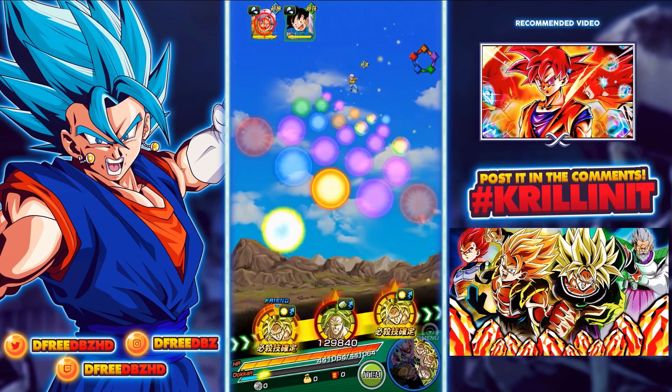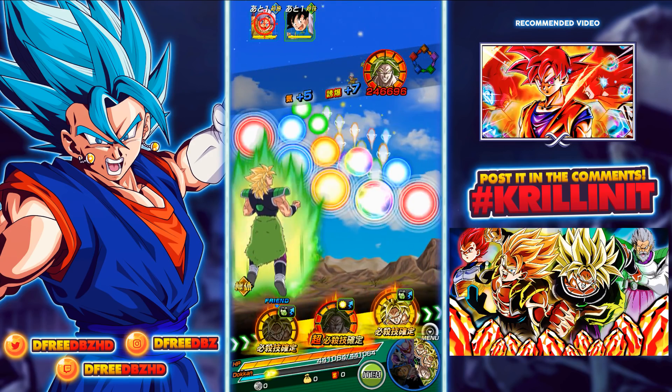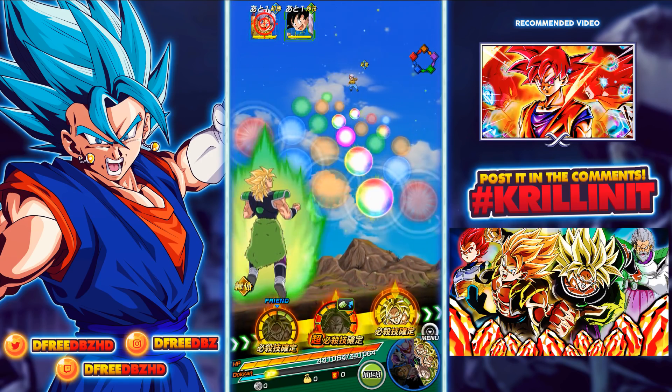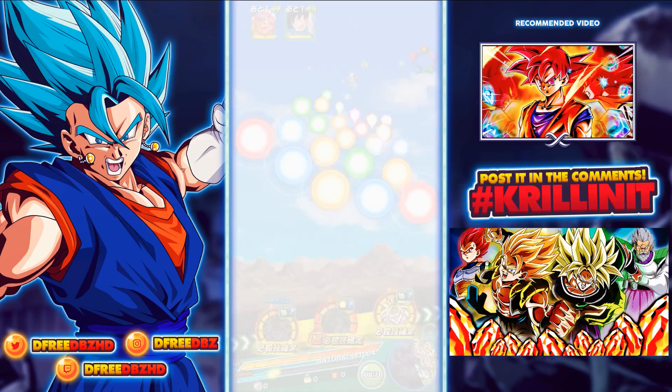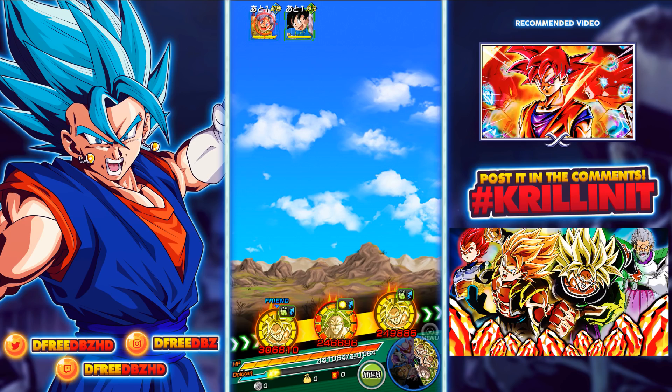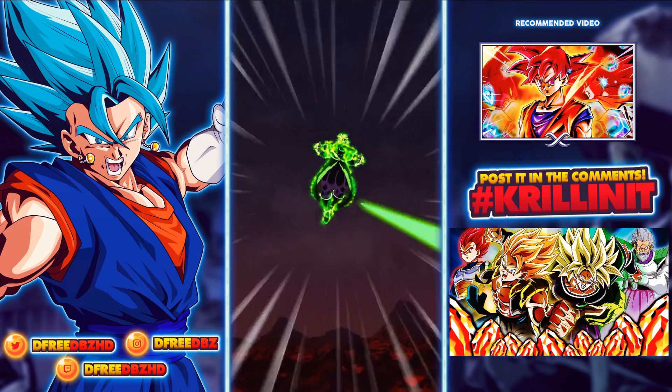We're gonna go for this and give the Ultra Super, which is actually not the greatest thing because you really want to get as many AoEs as you can, especially because I didn't retarget the Goten already in this play. We're gonna make it work. 1.7 here — we're not gonna make it work.